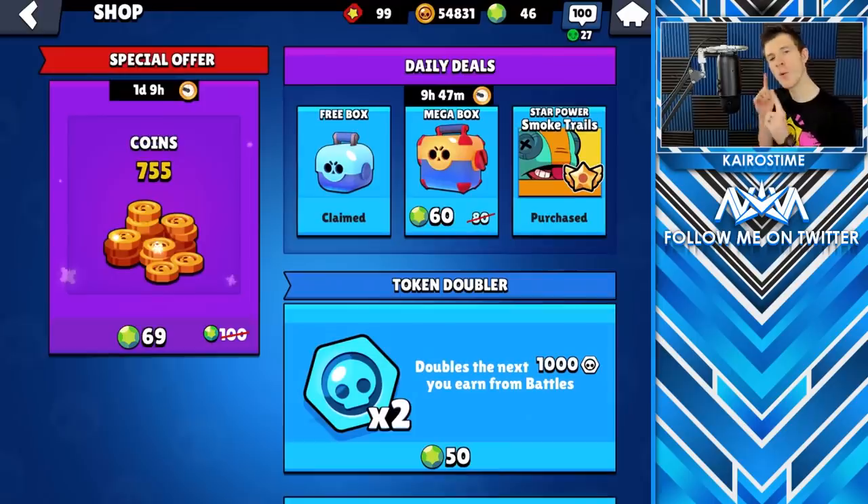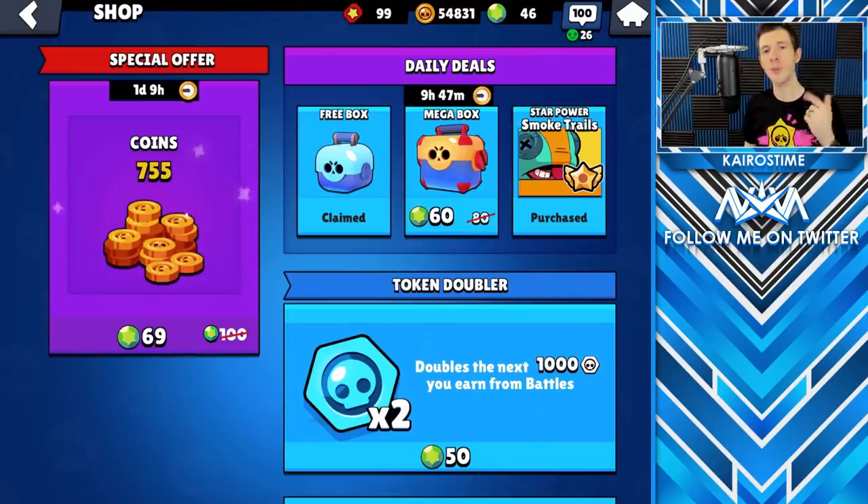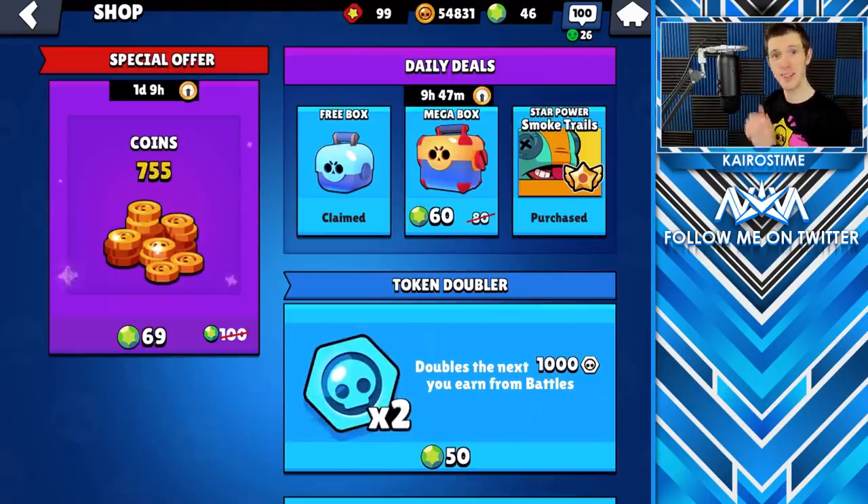If you are just starting to play Brawl Stars and want to give yourself a huge boost right at the beginning, I highly recommend purchasing token doublers. Also, you may see that purple special offer in the shop — there are special offers not only for coins, but also for Power Points, tickets, and token doublers. As I was recording this, the game had just been released, so I wasn't sure if those special offers would be permanent. If they are permanent and you see something similar, I actually highly recommend purchasing them, as they're about 30% discounted, which is pretty great.